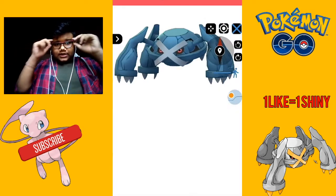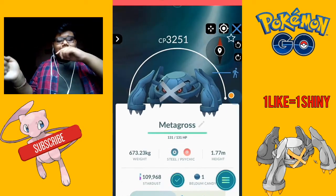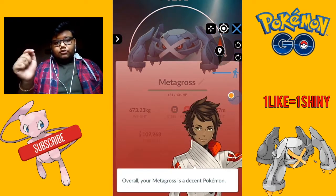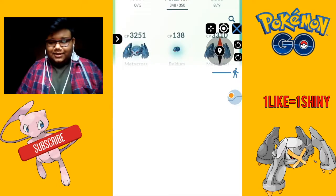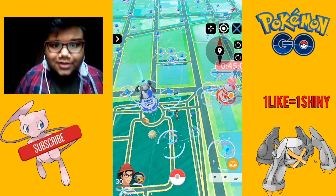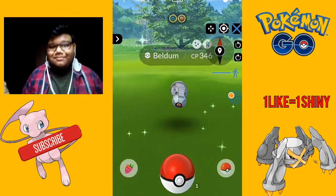So in order to get a shiny Gengar, you need to fight and defeat the raid boss and capture the Gengar. If you want to catch the Gengar, you need to get 5 free raid passes and after that you would need to buy more raid passes — but you are part of the Raven family so you don't have to buy any raid passes.